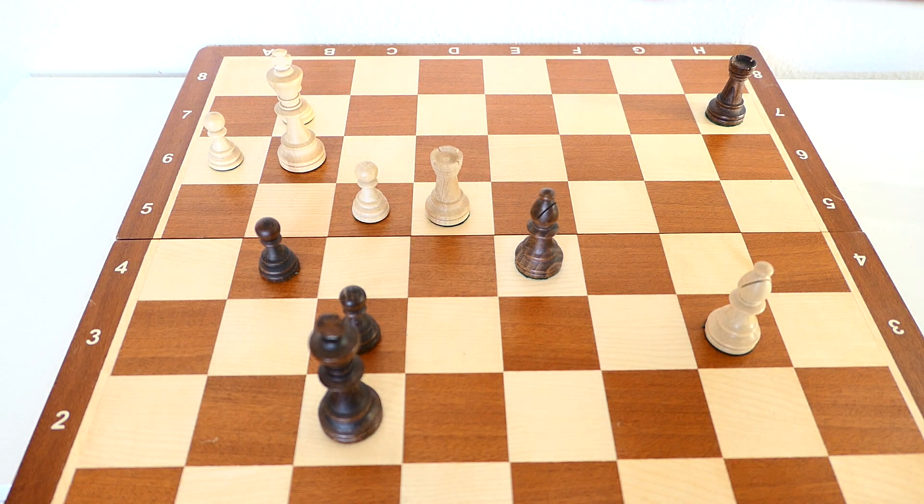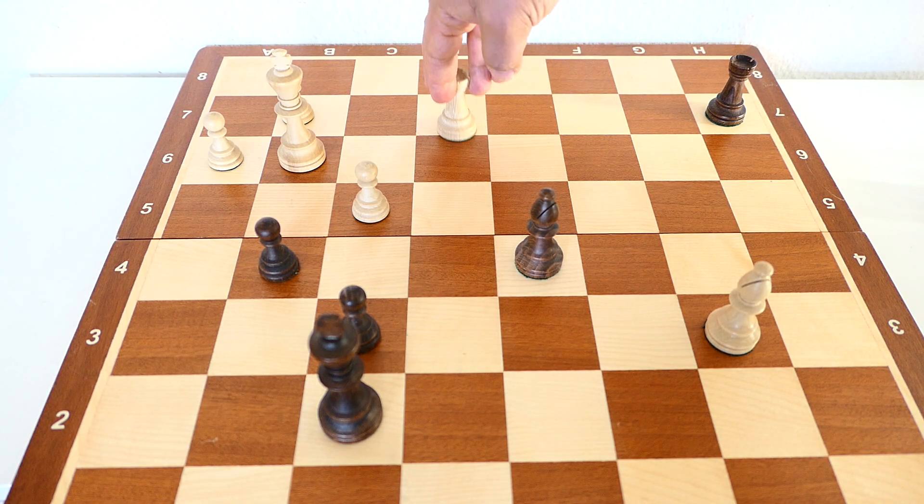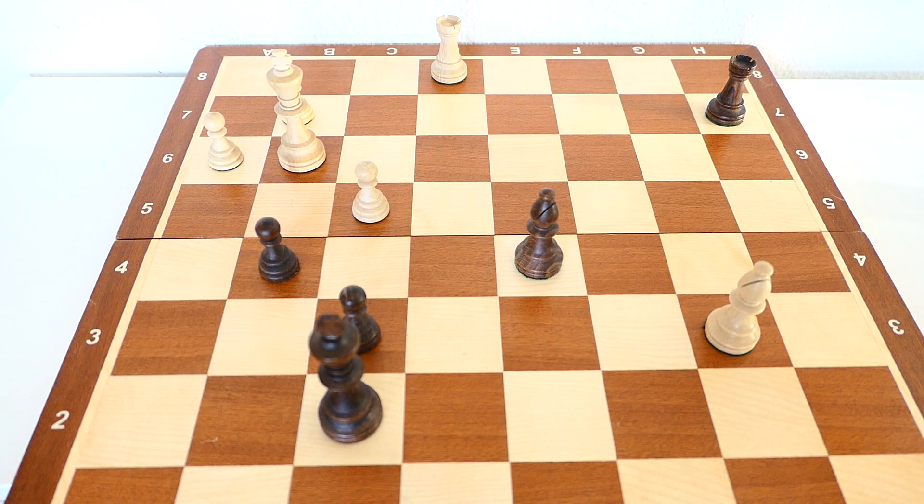We are attacking this pawn. When you move the rook, you can go here or here, then you have a nice move: Rook to b7, checkmate.